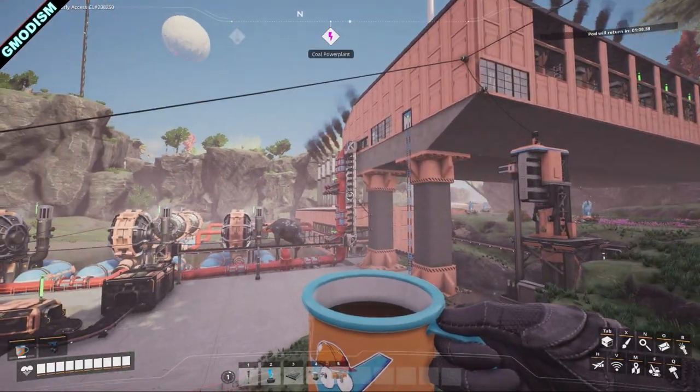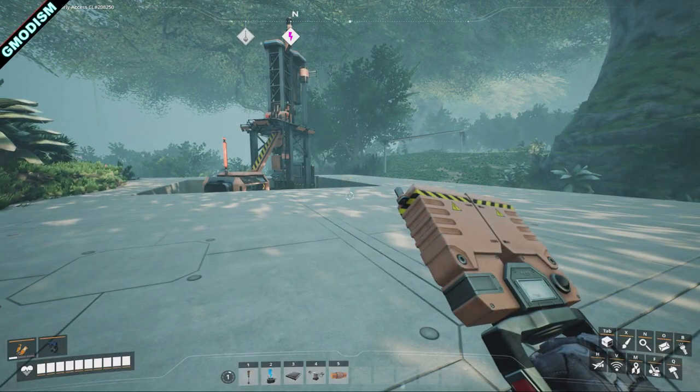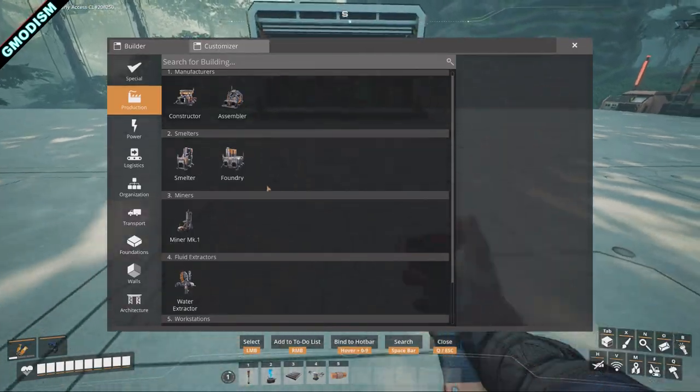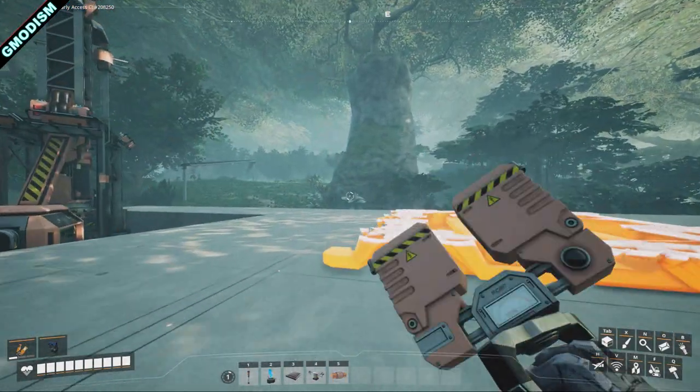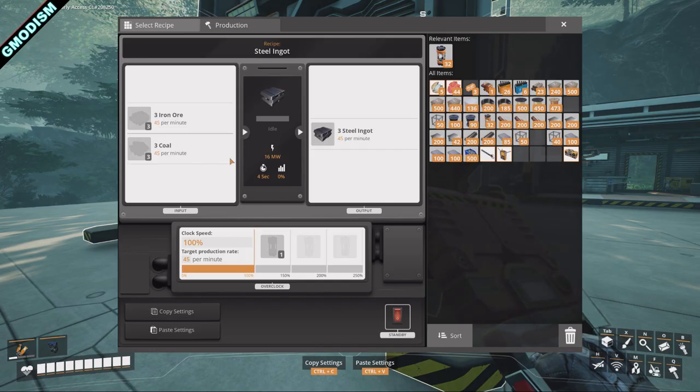Back to steel production — let's spawn some foundries to see what numbers we have to work with. Each foundry requires 45 iron per minute and 45 coal per minute. We have a slightly awkward number to work with; we want to produce exactly 120 steel per minute. So how do we play with these numbers?